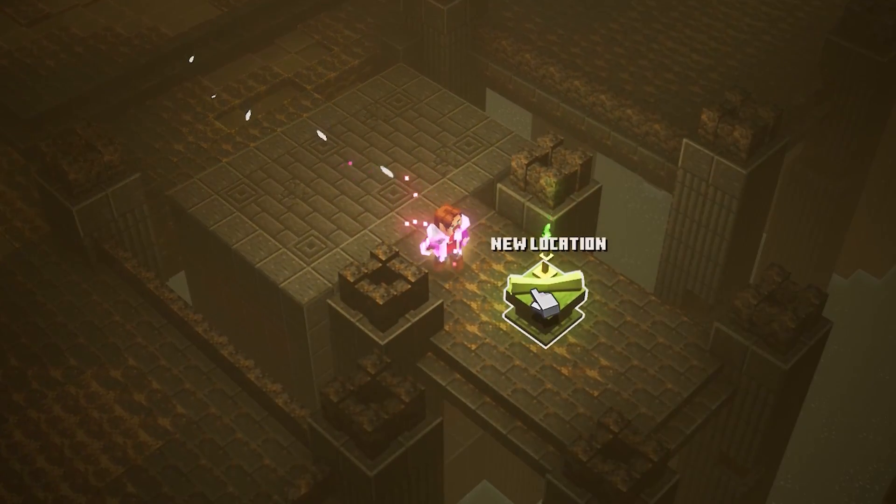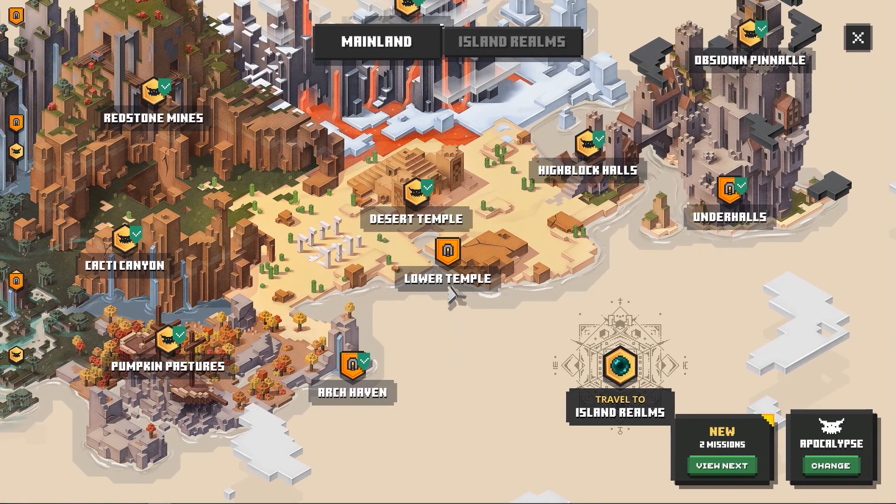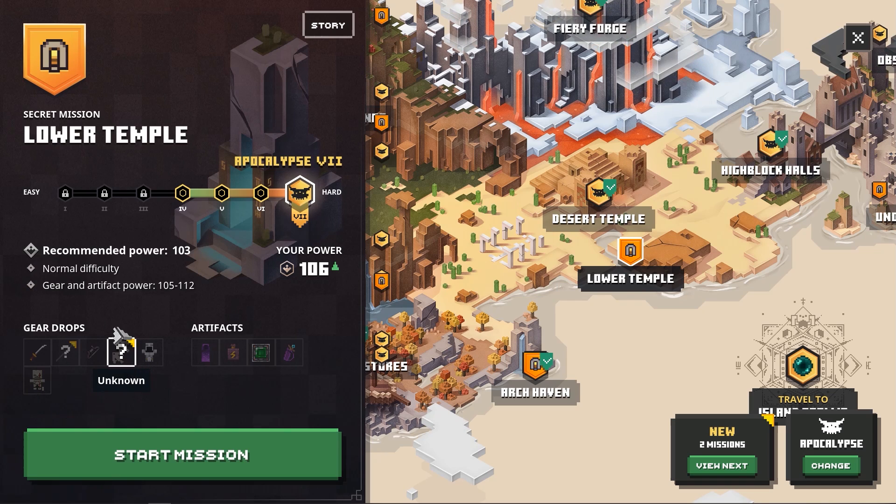Here you will activate the three buttons or levers and this will activate the bridge where you were normally able to find a new chest. But the thing is, this one got replaced by the new lower temple scroll. So now you will be able to access the lower temple with two new weapon drops. The first one is the battle staff right here, and then we also have the dual crossbows. I still have to unlock them, but that's exactly what you can find.